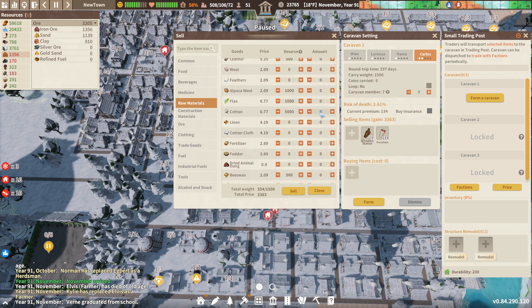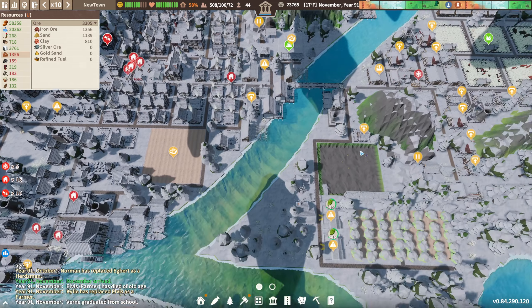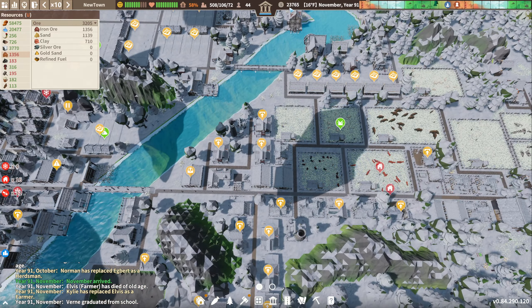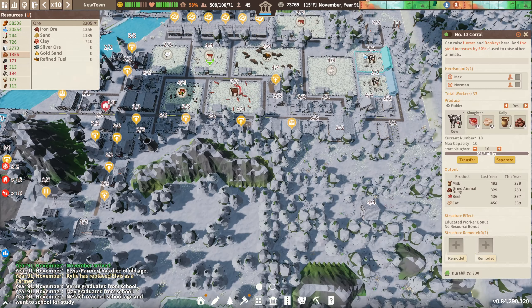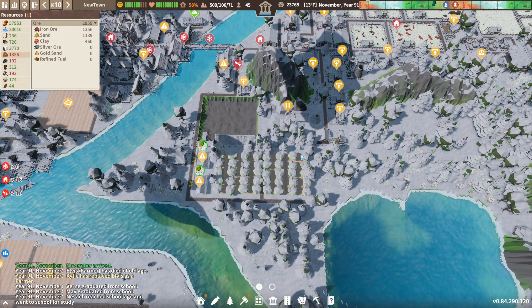What do we need — a thousand? Let's go ahead and form a caravan, send that on its merry way, and keep the cash rolling in. Remember, we need to get to like 42,000 to buy the next thing we need, which I believe is horses, which we'll need more corrals for. It's going pretty well so far though.